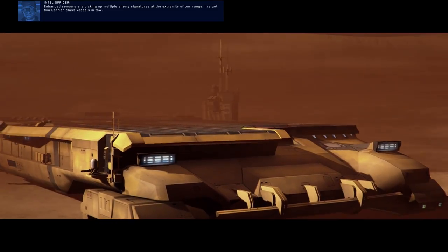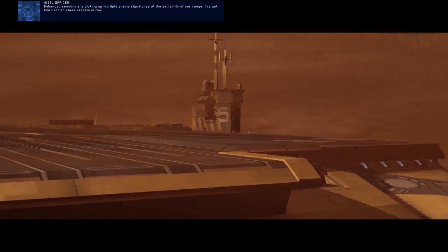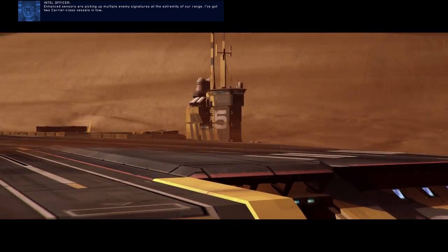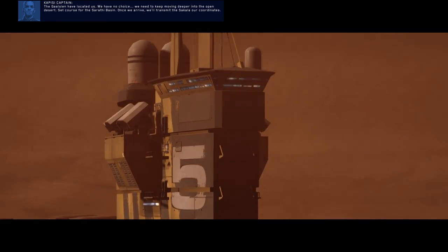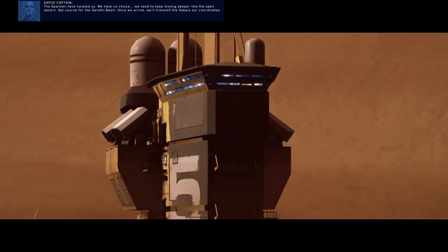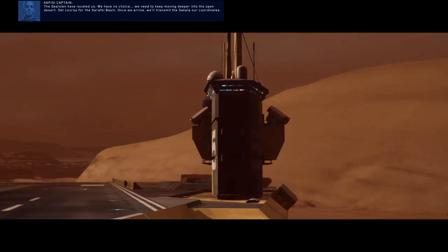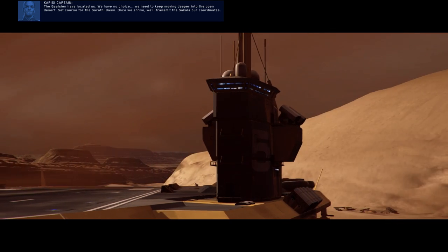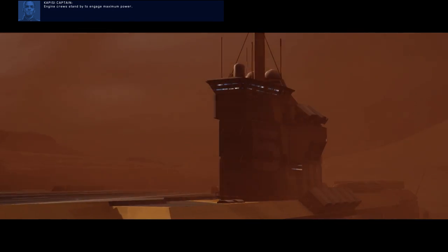Enhanced sensors are picking up multiple enemy signatures at the extremity of our range — I've got two carrier-class vessels. The Galceen have located us. We have no choice — we need to keep moving deeper into the open desert. Set course for the Serathi Basin. Once we arrive we'll transmit the Sakala our coordinates. Engine crews, stand by to engage maximum power.